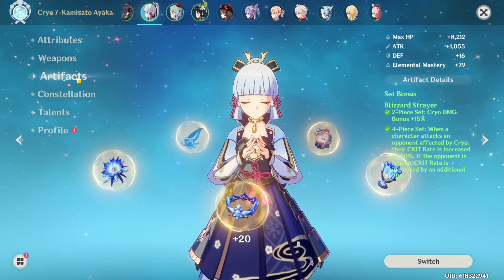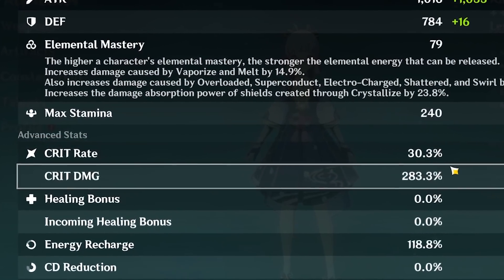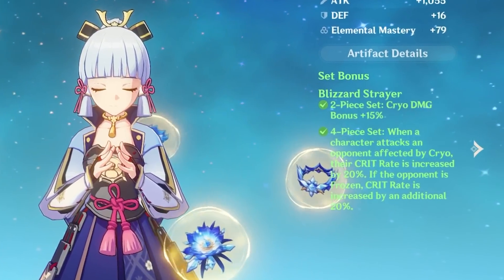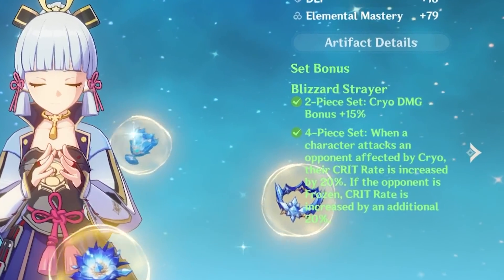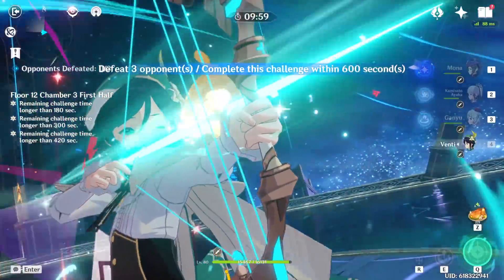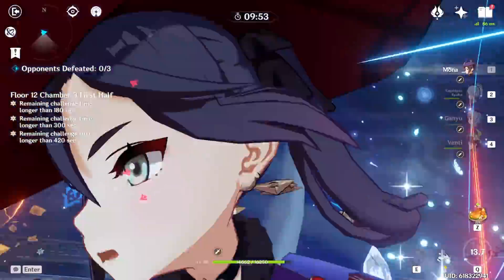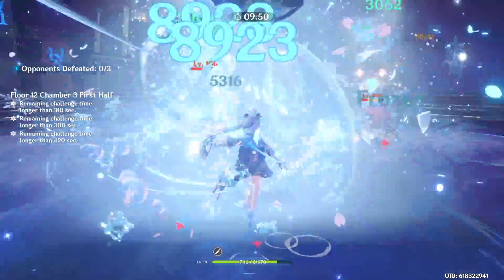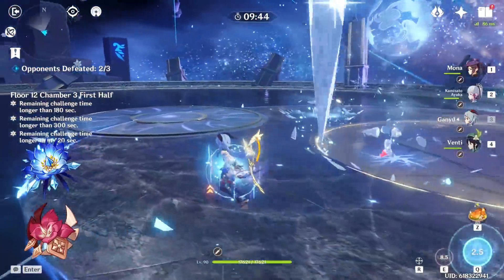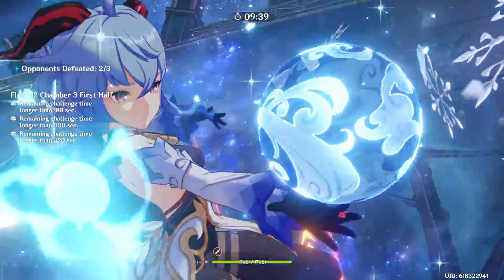For artifacts I suggest a four-piece Blizzard Strayer set for Ayaka. My ratio is 30 to 283 crit rate to crit damage, which might seem low, but since we're constantly freezing enemies the four-piece gives 40% crit rate, plus an extra 15% from double cryo resonance, turning that 30% into an effective 85% crit rate. If you don't have four-piece Blizzard Strayer, you can run two-piece Noblesse and two-piece cryo, or two-piece Blizzard Strayer and two-piece Gladiator.